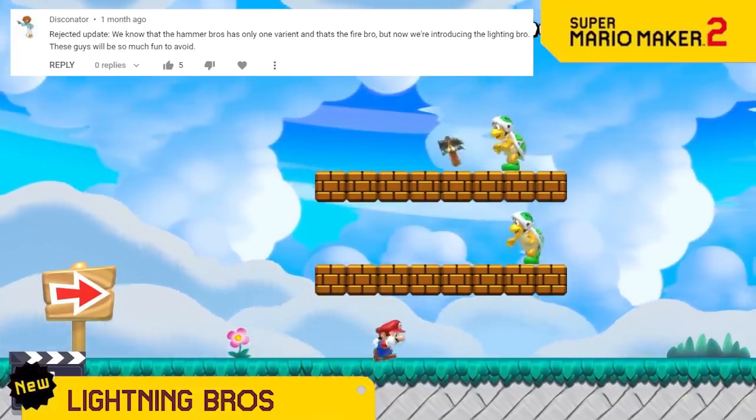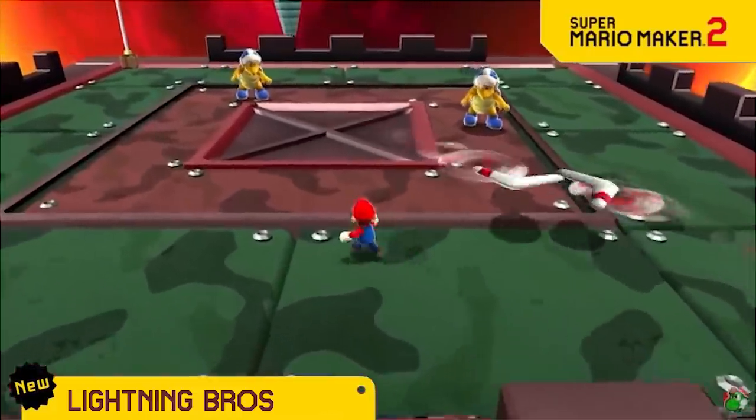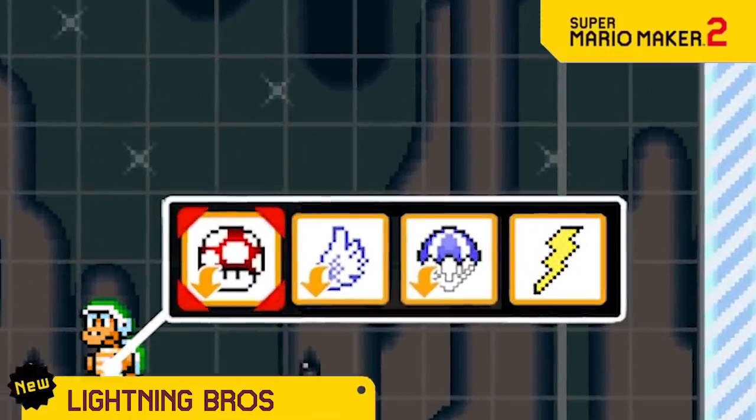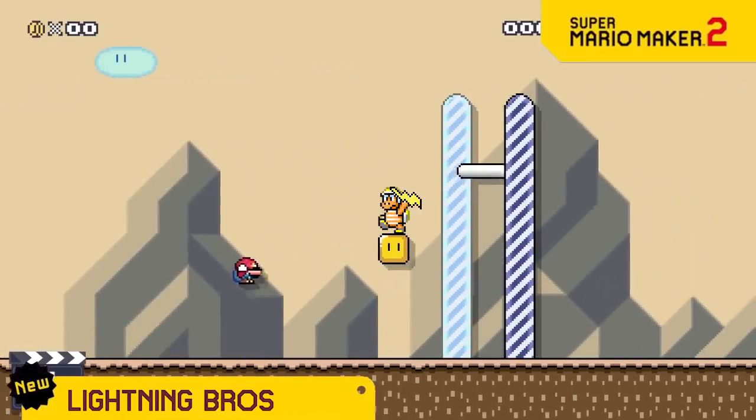You've seen Hammer Bros, Fire Bros, and also Boomerang Bros in other Mario games, but those projectiles are always so easy to dodge! So now we're bringing you Lightning Bros! If you see them on screen, you're only a few seconds away from insta-death!